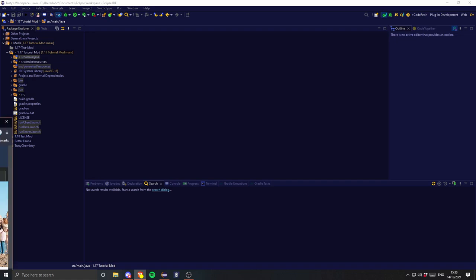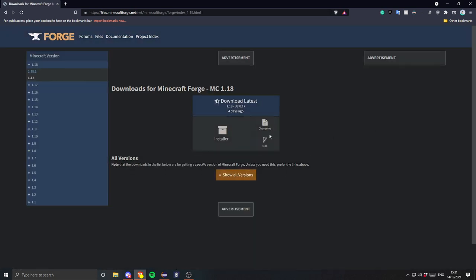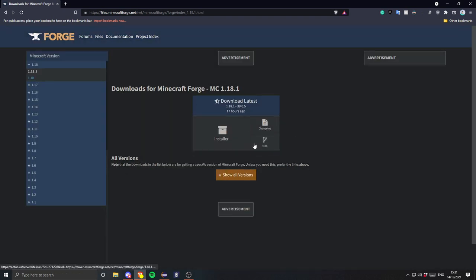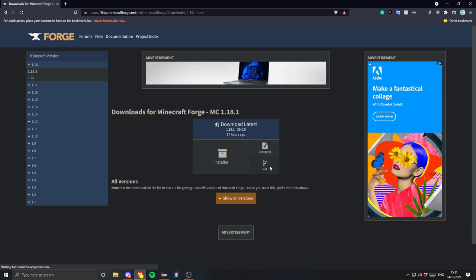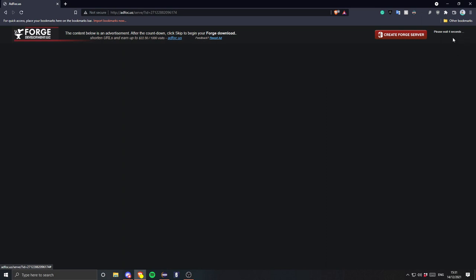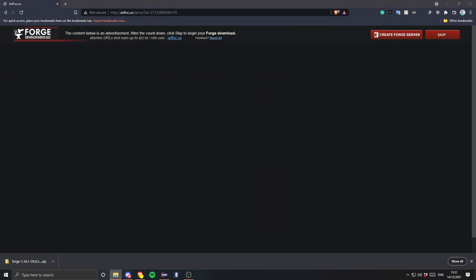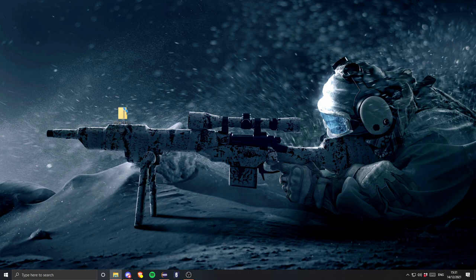So the first thing we need to do is come to the Forge 1.18.1 page and get the latest version. We need to make sure we have the version that's not broken - I'm sure everyone has heard about the log4j thing - so we always want to make sure we get the latest. We want to get the latest MDK, and obviously it's going to show up with an ad. We just wait three seconds, skip, and that will give us our download. I'm going to open that and put it on my desktop for now.